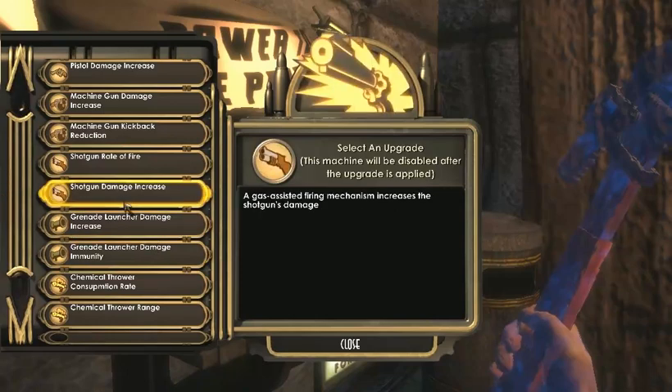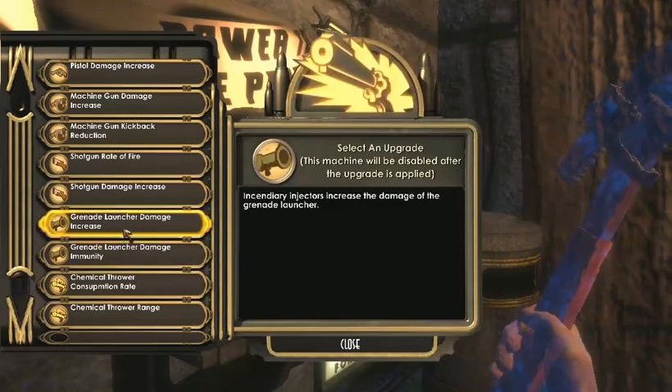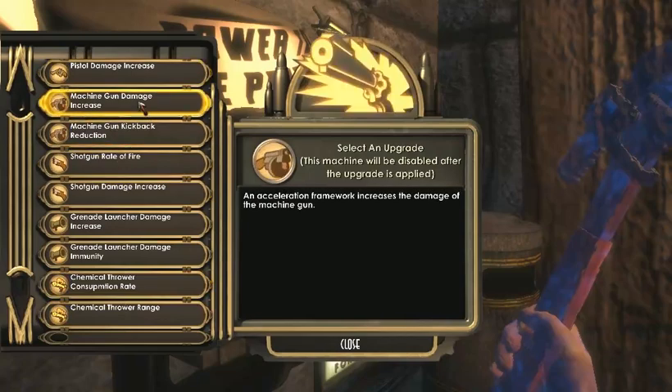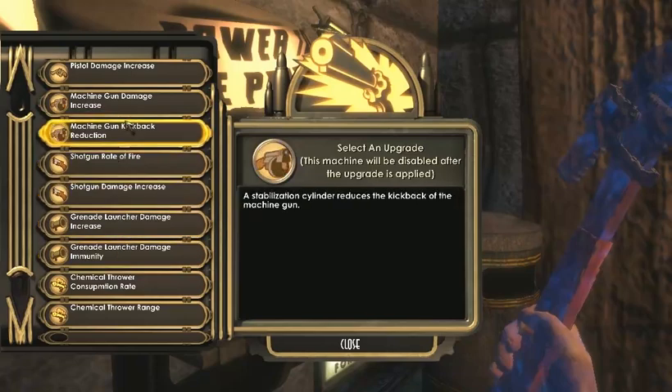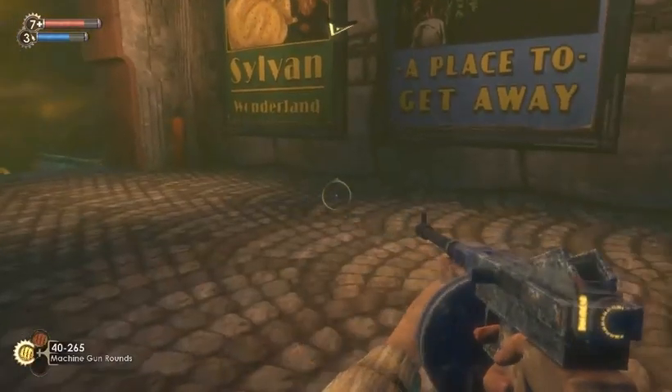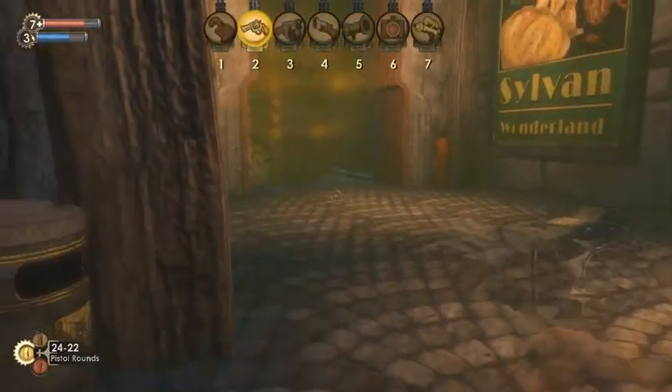Let's not get ahead of ourselves. I know the chemical thrower is actually quite useful. I don't know if that'll be helpful in the boss fight though — it might be, actually, if I save up all the ammo for it. So, machine gun damage. Shotgun I don't use. I guess that's the priority. Kickback reduction — I don't think I need to do that. I can control the recoil manually fairly well. Got that.